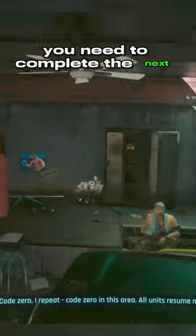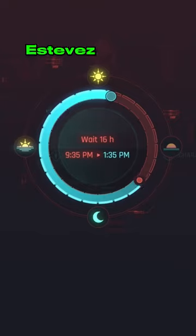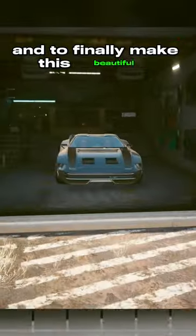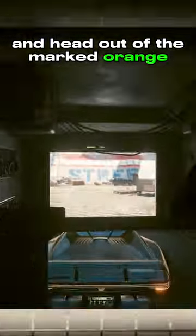Once completed, you need to complete the next gig which is called Sex on Wheels. You need to wait about 24 hours before Estevez will call you with a new thank you message. Head to the new location marked on your map. Once here, head to the garage and to finally make this beautiful vehicle yours forever, just drive out of the garage and head out of the marked orange area on your mini map.